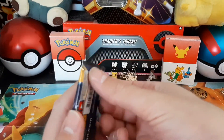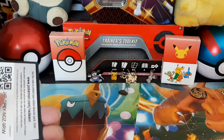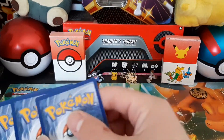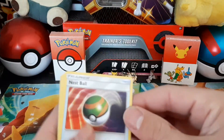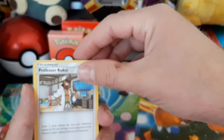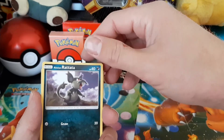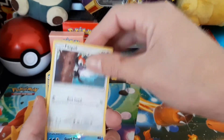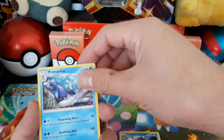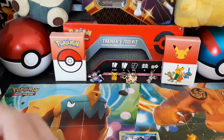Last pack — Sun and Moon. Got a Nest Ball, a Professor Kukui, a rainbow something, a Galarian rabbit cat, a reverse holo Cloyster — pretty cool — and just a regular rare and Water Energy. That was it for all the packs.